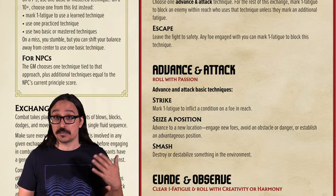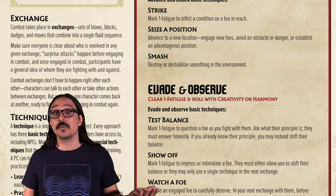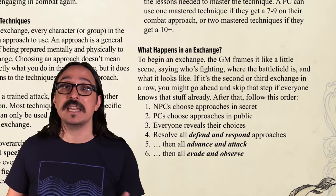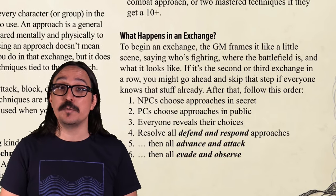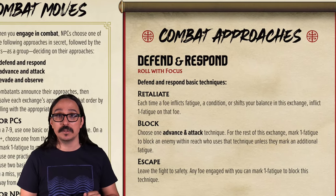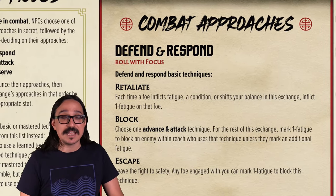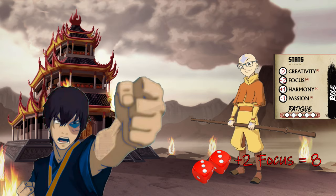When you Defend and Maneuver, you roll with focus — for us a plus two, so we're very dodgy. When you Advance and Attack, you roll with passion, normally a minus one for us. When you Evade and Observe, you roll with creativity or harmony. Each approach has three basic moves associated with it. We're best at Defending and Maneuvering, so Blang does exactly that. Prince Bluko decides to attack, meaning we go first. We roll 2d6 and get an 8, which means we can use one of the three basic techniques or one mastered technique.